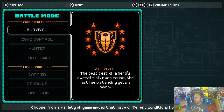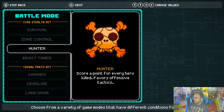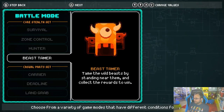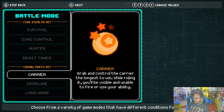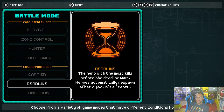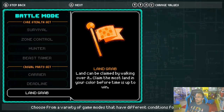There's the Core Stealth set — each round, the last player standing gets a point. Another mode has heroes automatically respawn after each death where you have to control a certain zone. Hunter is where you score a point for every hero that's killed, so it favors being more offensive. Beast Tamer has you taming wild beasts and collecting them for rewards. There's also a casual party mode where you have to grab something and stay in control of it the longest. Another is most kills before the deadline, and one that's like capture the flag where you grab it and hold it in your color zone.